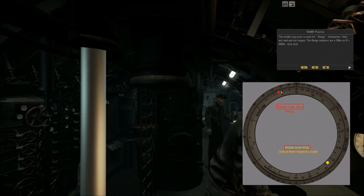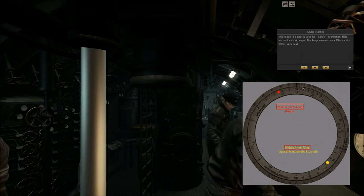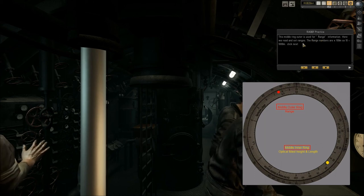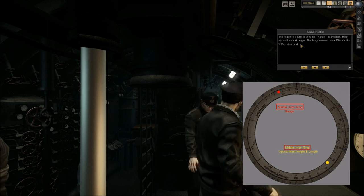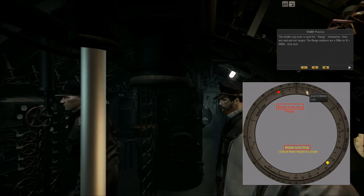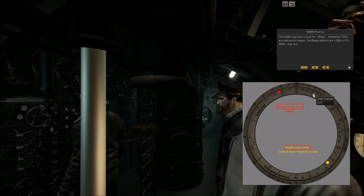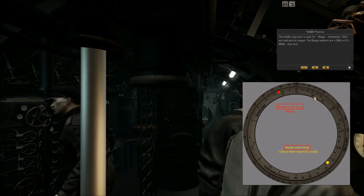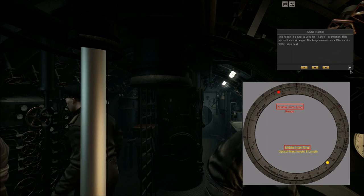Now the middle outer ring — the middle ring in the outside position. The middle ring is used for range information; here we read and set the range. The range numbers are multiplied by 100, so if we have 10 that means 1000 meters. You can see here: 11 means 1100 meters, 12 means 1200 meters, 1300, and so on. So when we speak about range, we use this middle ring in the outside position.